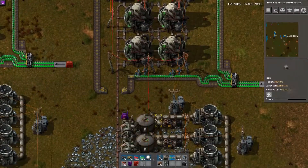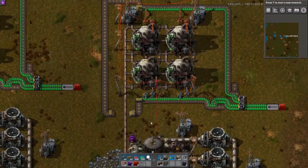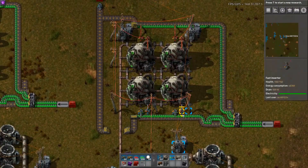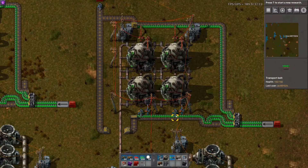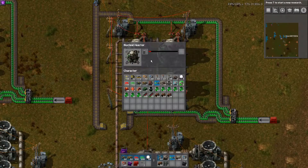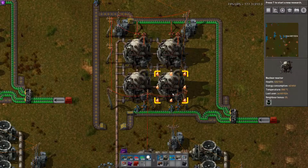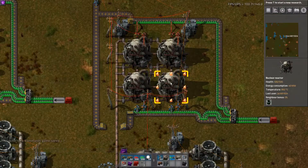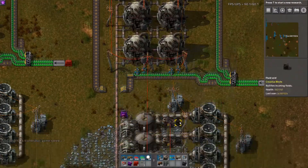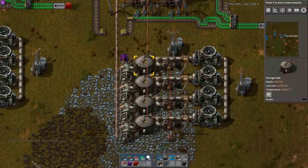And that's how you do it — super simple, no combinators needed, and it works perfectly fine. As long as you make sure your inserters always have fuel cells to grab, and you preload them all with one fuel cell. They've all got one used up uranium fuel cell in their output, and they're now just waiting for there to be less than 6,000 steam in the tanks.